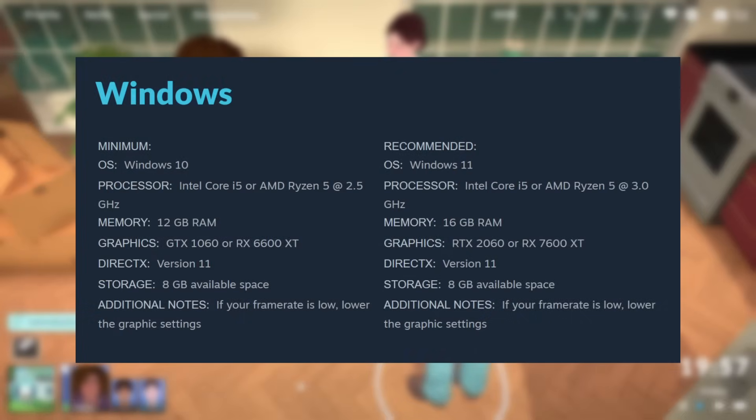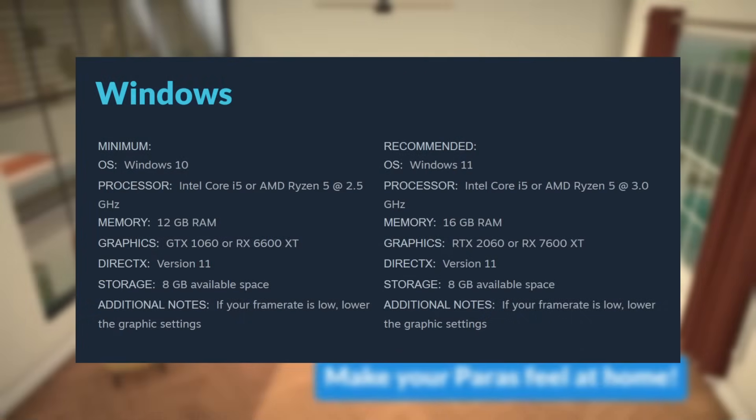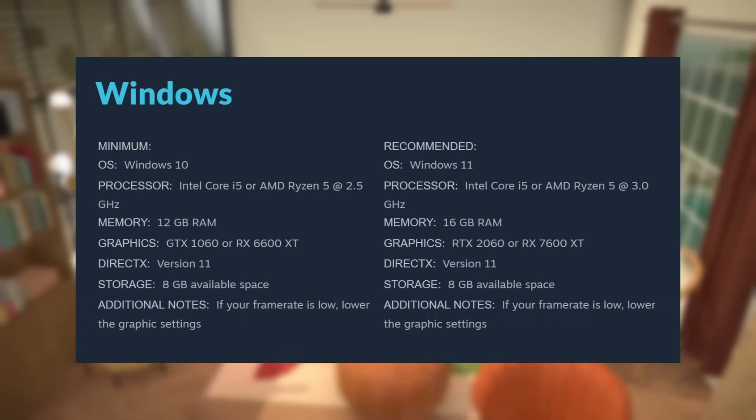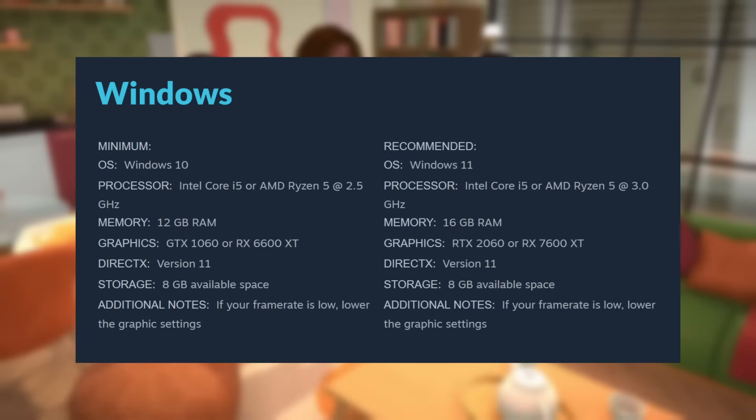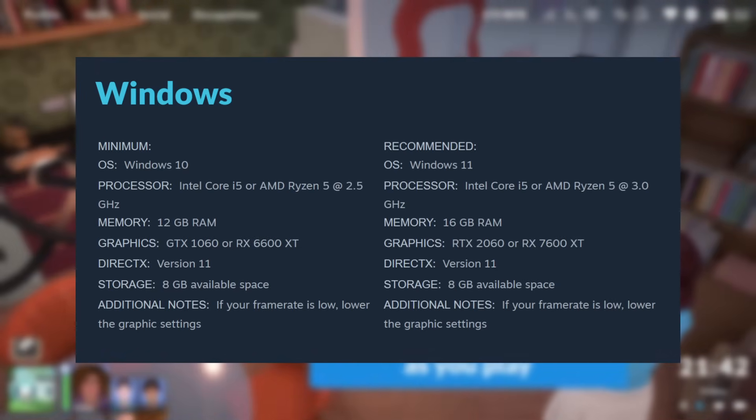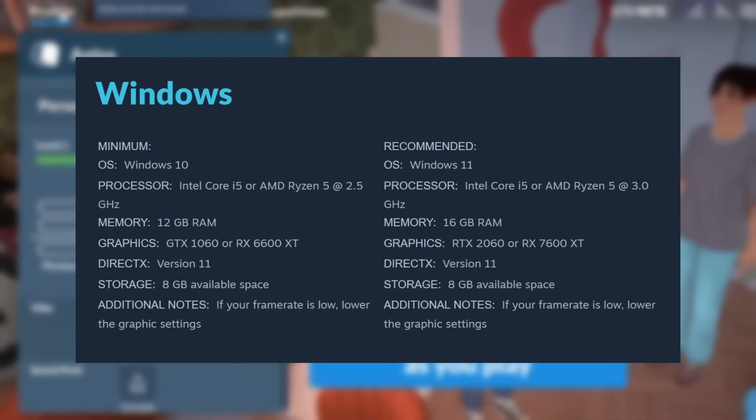Something else to note about graphics cards: the specs will say RTX and RX. RTX is NVIDIA and RX is AMD — it's basically just the brand, so you can go with either; it doesn't really matter. Just thought I'd point that out as it might help you work out what you have.